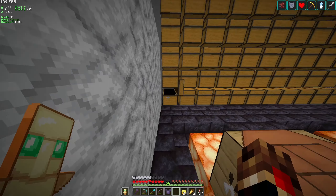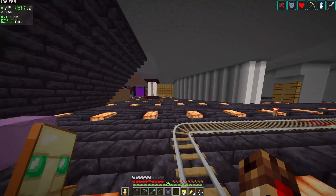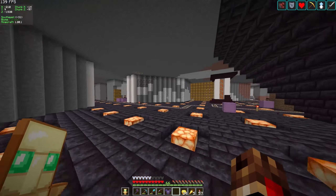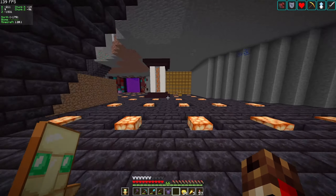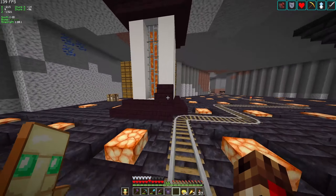Coming over here to the middle, I remember in the day 500 world tour we had our naturally spawned diamond zombie in a little glass box. Now he is in iron bars, suspended from the roof with chains over a pit of lava, which I think is really cool. We've also got our staircases coming down and a really cool lava chandelier type thing that comes down to a central point. These are my villagers that I'm currently breeding for the villager hall.